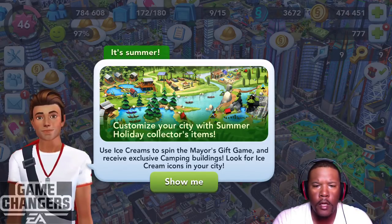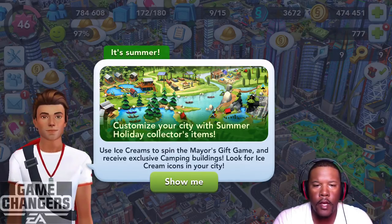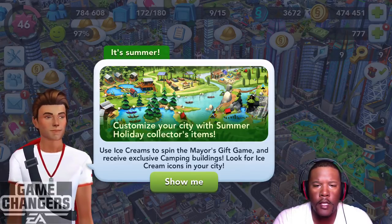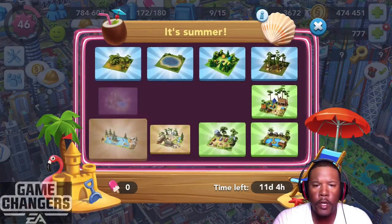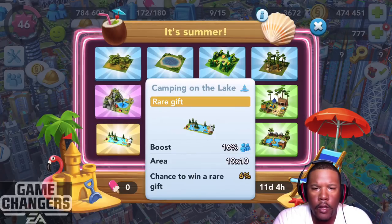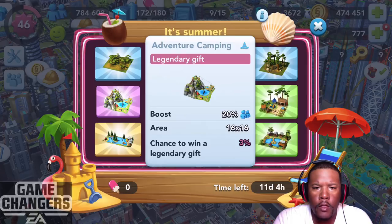Use ice cream spins. Use ice creams to spin the Mayor's Gift Game and receive exclusive camping buildings. Look for ice cream icons in your city. Show me the icon. These are the buildings. It's going to cost $500 to play. We have the camping on the lake — chance to win a rare gift, 6%. So we have a 6% chance of winning that one.